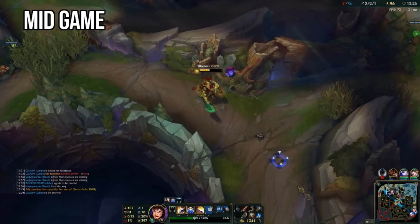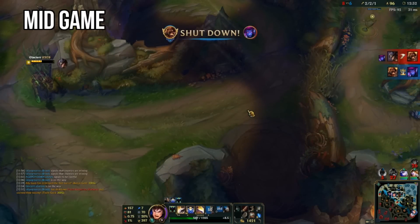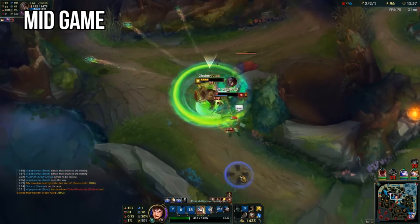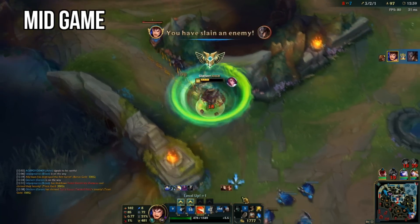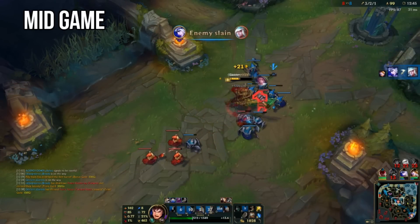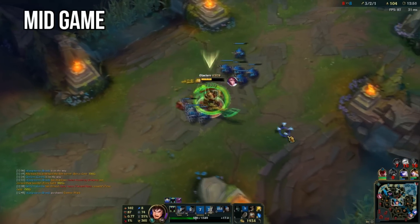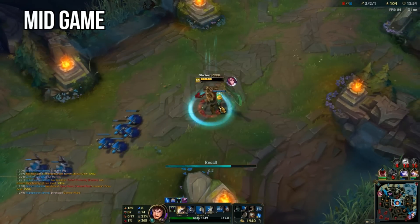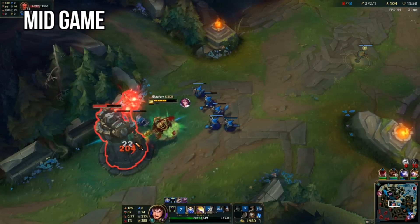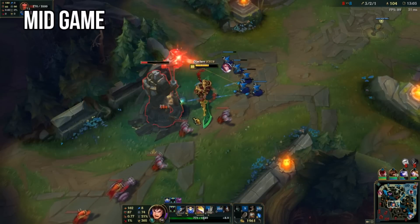Once you hit level six you've reached an incredible power spike and it's time to take full advantage of it. As a level six Garen with Flash and Ignite, you can burst down just about any champion in the game. If you're unable to continue dominating your lane, push the enemy creep wave under their tower and look to roam into the jungle or to mid lane to pick off kills. A very important part of this strategy is constant vision control — pick up a red trinket at level nine and always have multiple control wards on you. This will allow you to take over the enemy jungle and maintain constant aggression on the top side of the map.